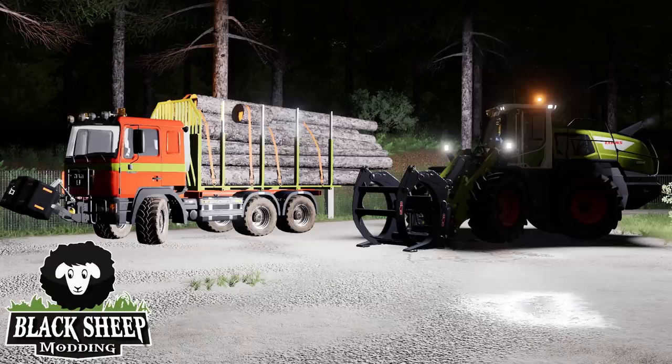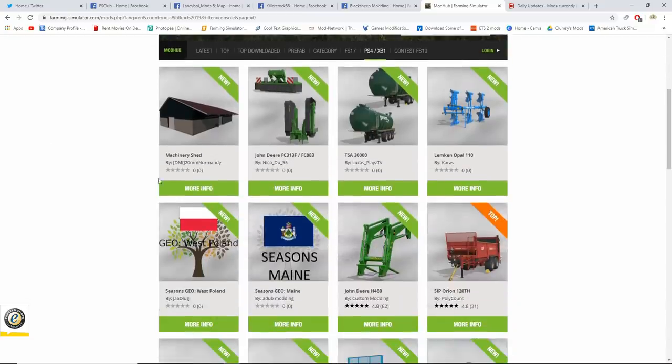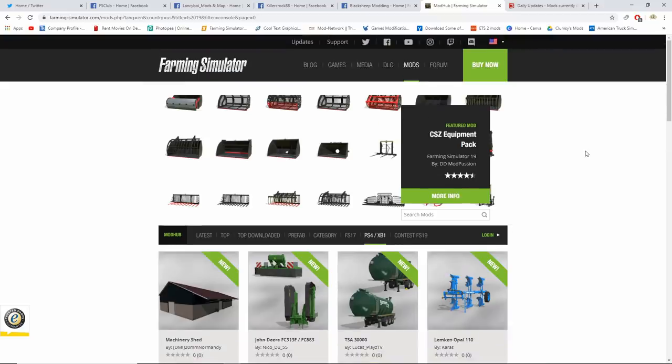That is all the regular news for today. We do have new mods — I'll be doing that video right after this one. The new mods we got: Machinery Shed, the John Deere FC 313F with the FC 883, which is really really nice. We also got Millie Hammond's John Deere mower, the TSA 30000, the Limkin Opal, and GEOs for West Poland and Maine.